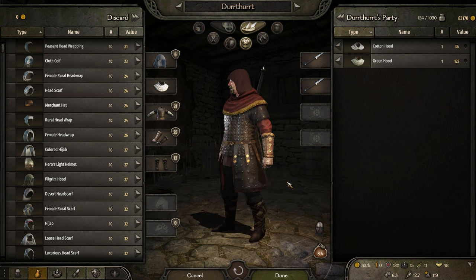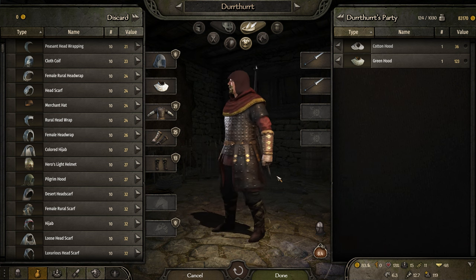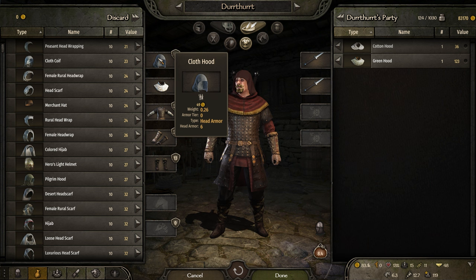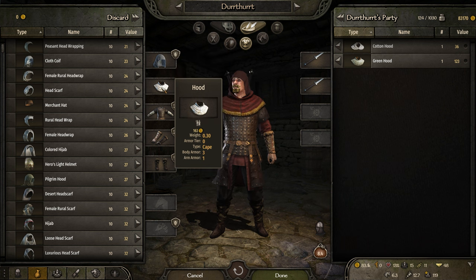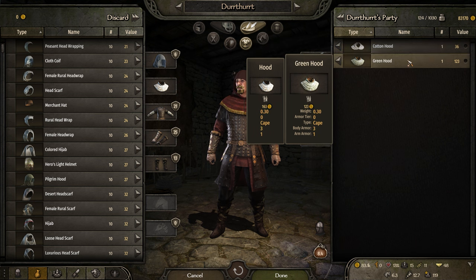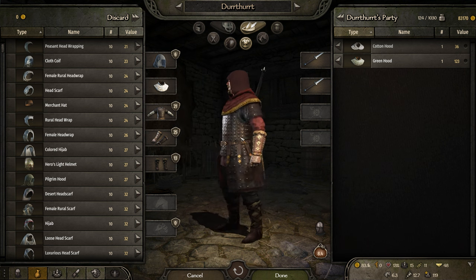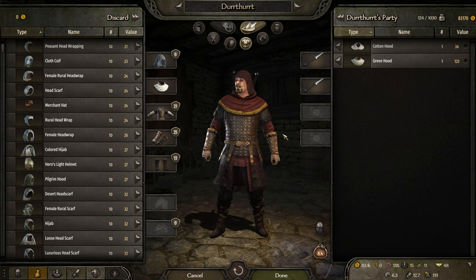So this is the set right here. I have the two swords on the back and a hood. The headpiece I'm wearing is called the cloth hood. It'll change color to your kingdom's color or your clan's color. The shoulder piece is this hood, not to be confused with the cotton hood or the green hood. Although the green hood looks just like it, the green hood is always green, where this one will actually change color with whatever your kingdom color is.